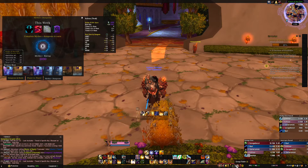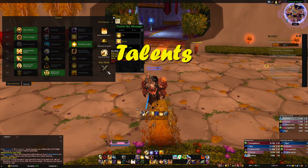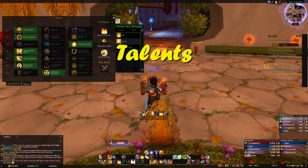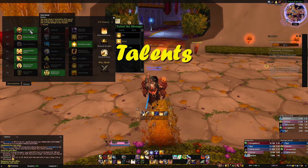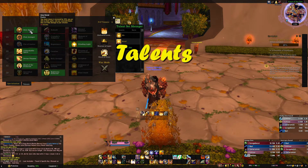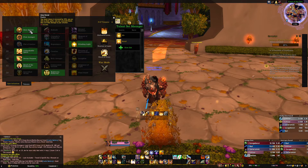For talents, these are the main ones I've used while pushing. Holy Shield is always mandatory — your block chance increases by 20 percent, you can block spells, and your successful blocks deal Holy damage to your attacker. It's a constant defense increase. First Avenger is also always taken: Avenger's Shield hits two additional targets and grants an absorb shield for 100 percent of all damage it deals.